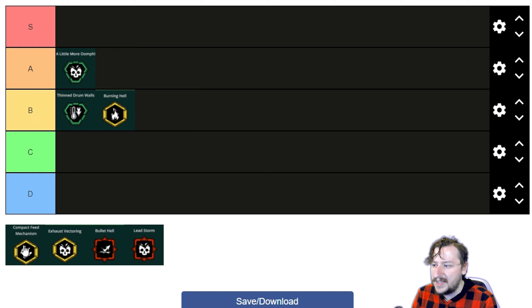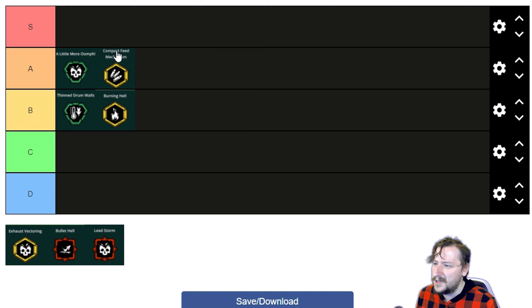Our next one is Compact Feed Mechanism. This gives us 800 additional ammunition, so we go from 2,400 base up to 3,200 base. This one's really fun if you take all the ammunition mods, because you're going to be getting so much back from resupplies. It does reduce your rate of fire though — you go from 30 rounds per second down to 26 rounds per second, which honestly isn't all that big of a deal. You definitely have less DPS, but when I was firing at large enemies or even into groups, I was still killing them at about the same rate. Just having that huge amount of extra ammo and pairing it with damage builds was pretty good. I would probably put this one into low A tier — I think it was pretty good.